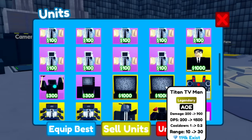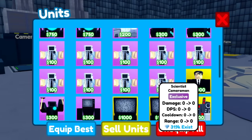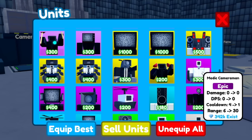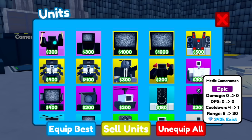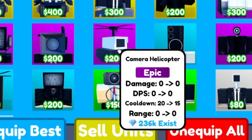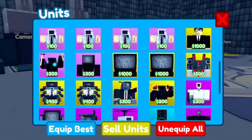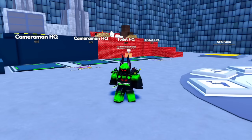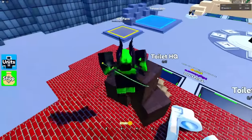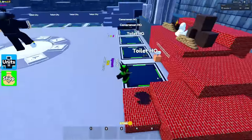In Toilet Tower Defense, there are 6 legendaries and 6 exclusives, which are the strongest units, and some other pretty useful units like the Medic Cameraman, which can heal your troops when they are stunned, or the Camera Helicopter, which spawns friendly units on the track, not fight against the toilets. So there are pretty much 14 good options for things to use, but there are only 5 inventory slots, so many people end up using much different strategies.